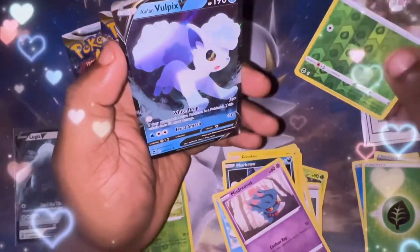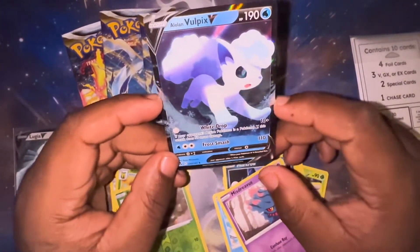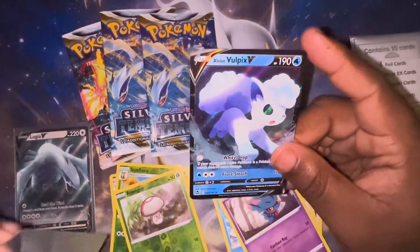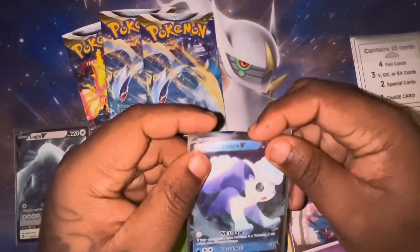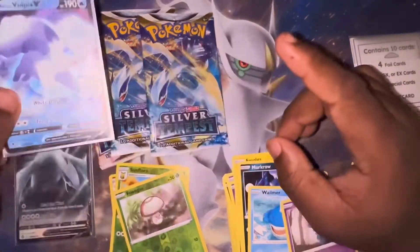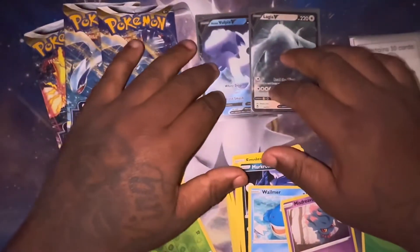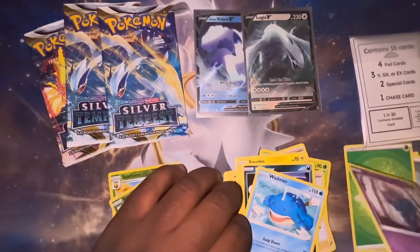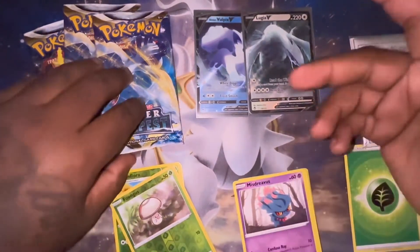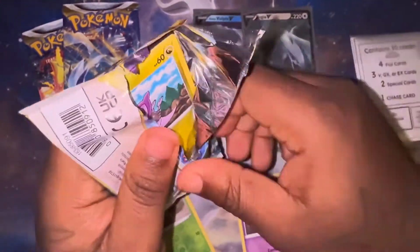And we got a Lolan Vulpix V! Okay, I got one hit I'm looking for — I got one of the Vulpix cards, y'all. Can I get the rest of them? Just look at that artwork, I really enjoy it. Let's move our hits right here. A Lugia and Vulpix — the two cards I was talking about at the beginning of the video. That's crazy.